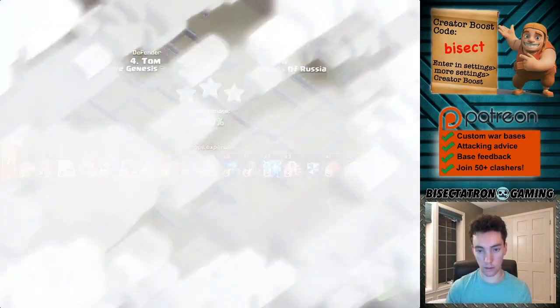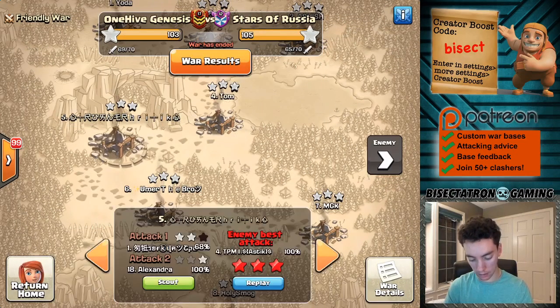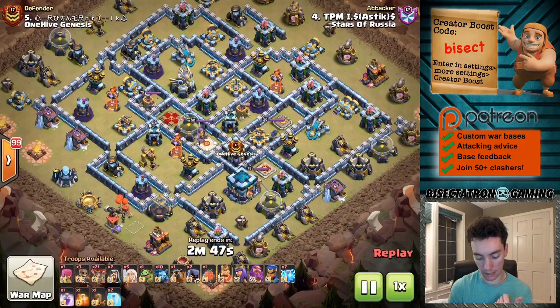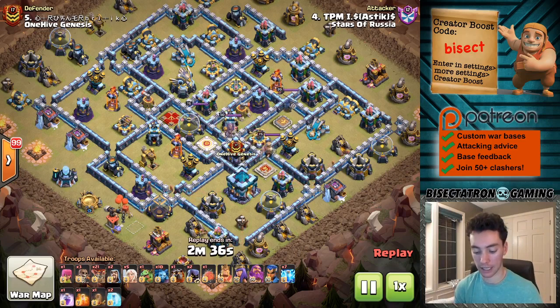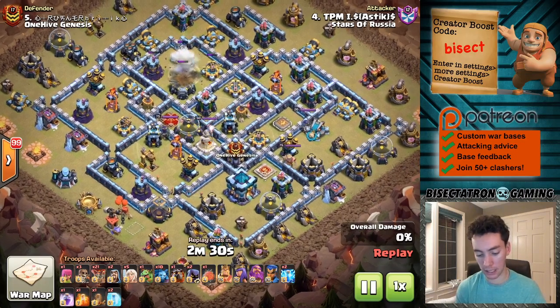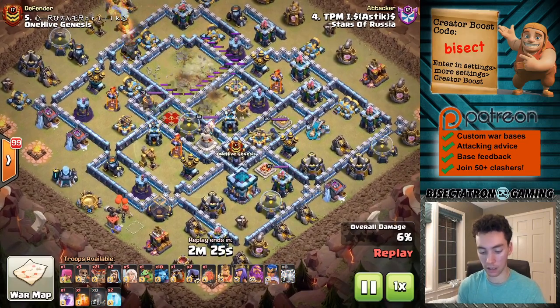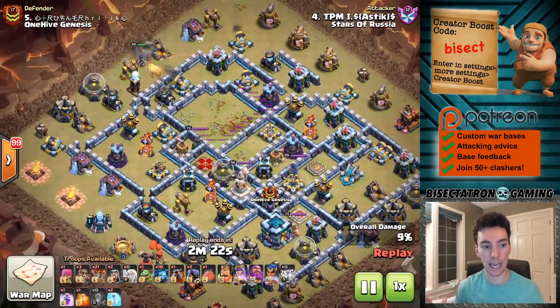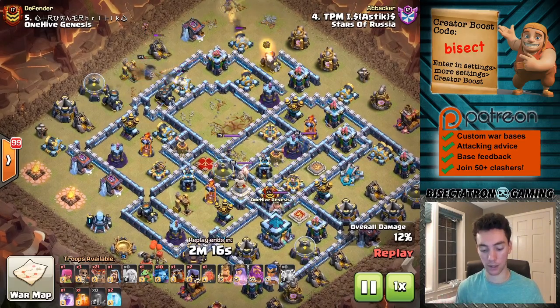We have one more Town Hall 13, then we'll move down to Town Hall 12 and Town Hall 11. If anything, this shows that at Town Hall 13, you really want to make sure that your Clan Castle is not near any other buildings — that's something I always try to do in my Town Hall 13 base builds. In this case, it looks like it actually was the Eagle that gets zapped down along with the Scattershot. The zap value is very easy to not give if you just don't put buildings next to each other.